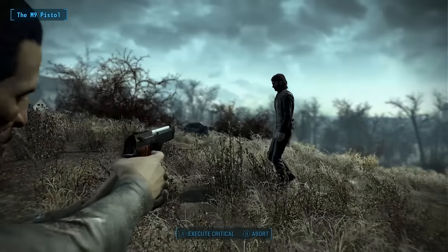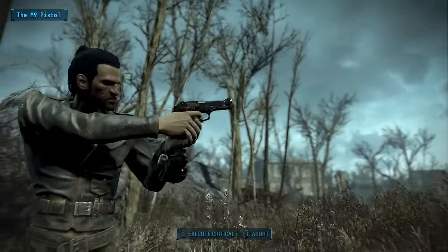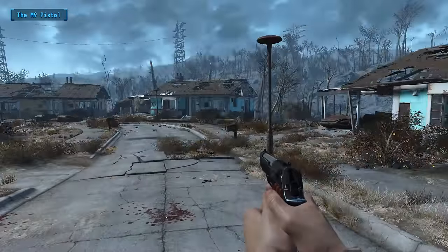Let's start things off with the M9 pistol. This standalone weapon comes with an all new model and textures as well as fitting animations to complete the entire package. The gun fits its real life equivalent in both its appearance and its customization options.